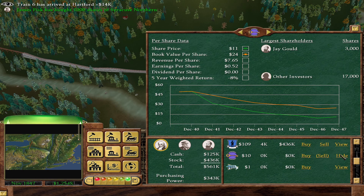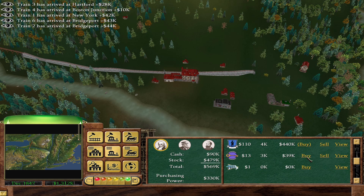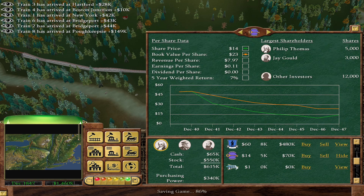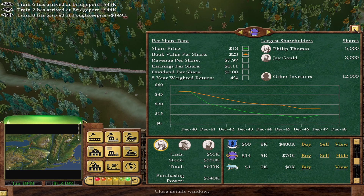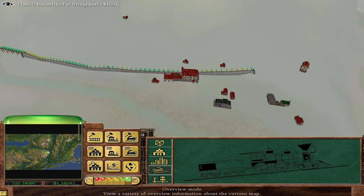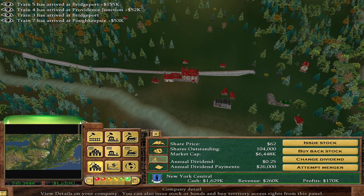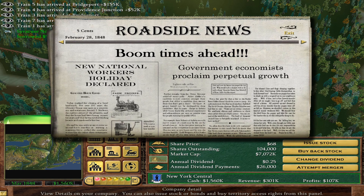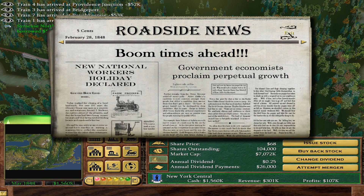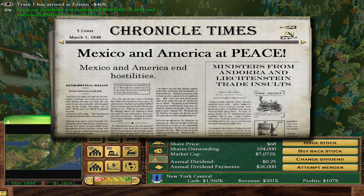Look at that revenue per share — pretty good. There's Syracuse and Northern, Syracuse Boston Southern. I want a little bit into their company. Two for one — let's buy this. We got 9k for the company and it just doubled our stock. Every time you see two-for-one it doubles your stock value. Boom time — we got another boom. Next event: America at Peace.